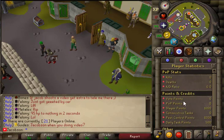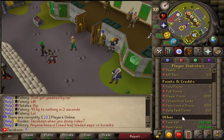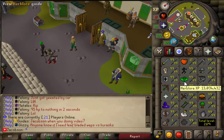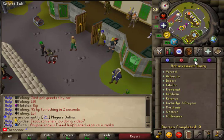PvP stats, points and credits, and other v89's tabs. Look at all this — I've been grinding out for a while now, so it took some time. You know how it goes on a private server, it takes a while.